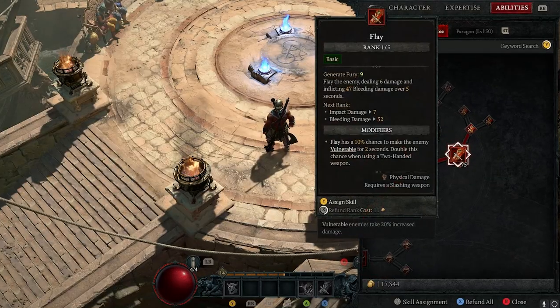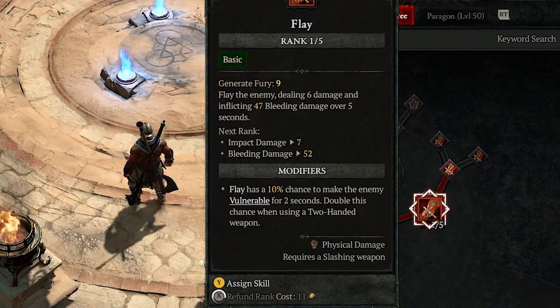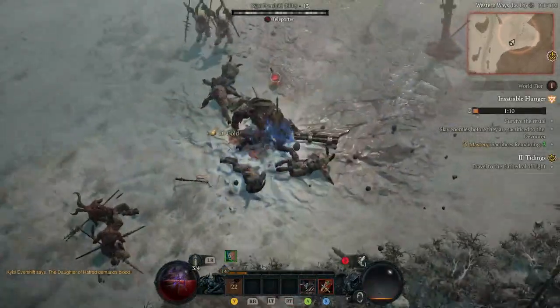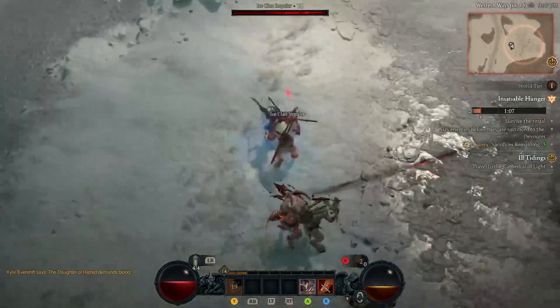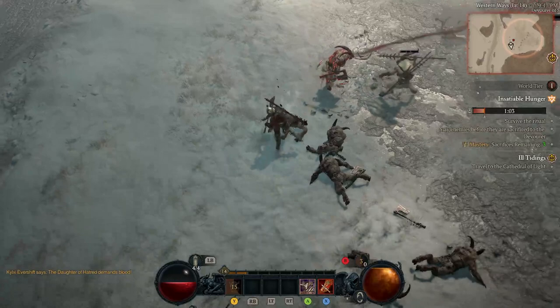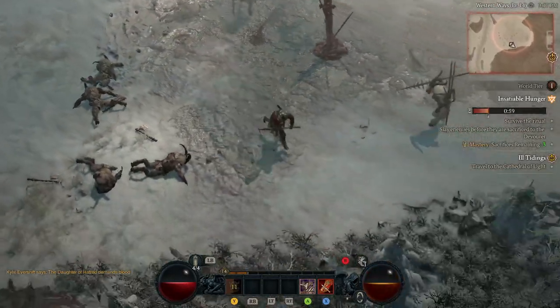Flay is an attack that deals damage to an enemy and also inflicts a bleeding effect that damages them over time. This can be a useful way to chip away at the enemy's health even when you're not actively attacking them. You can also increase this effect with Rend as you level, but we're not going to do that for this. It's just nice to have this passive damage always inflicting the enemy even when you're not hitting them.